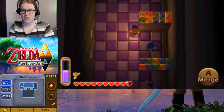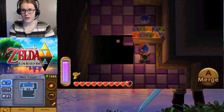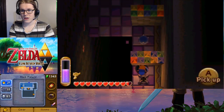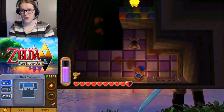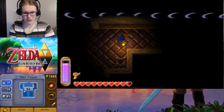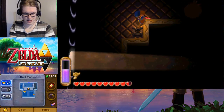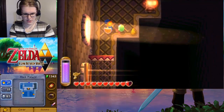And welcome to the side rooms. Because we have upgraded our bombs, we can get through this doorway really easily. That's a nice little benefit.